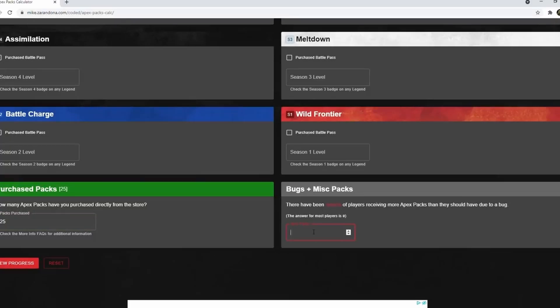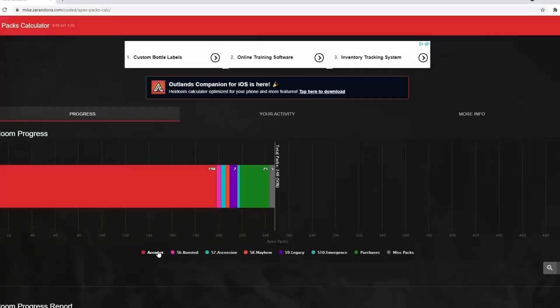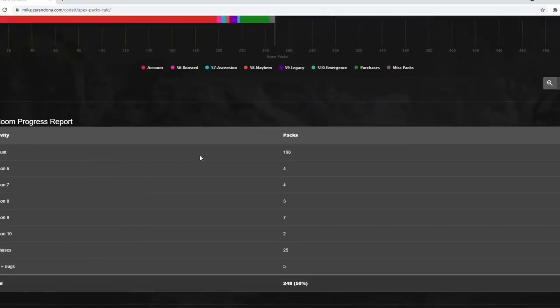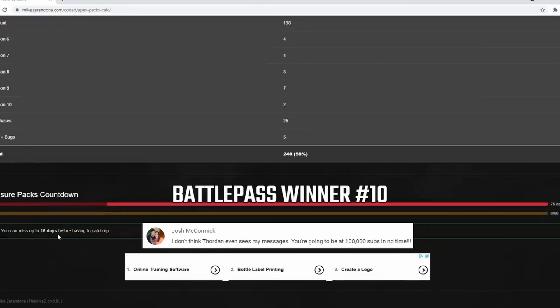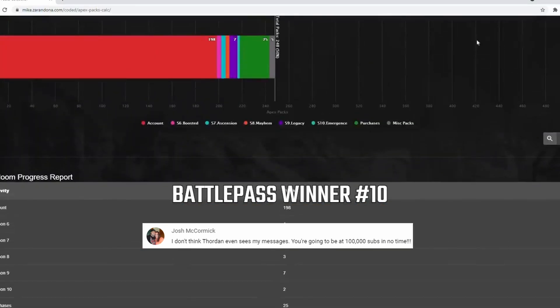Once you've done all that, go ahead and hit 'View Progress.' It will give you a breakdown in graph form of how many packs you've opened and by what method. You can scroll down and you will see an heirloom progress report and how many treasure packs you can miss before you have to catch up.